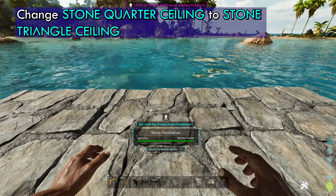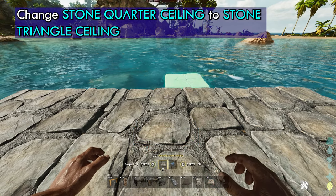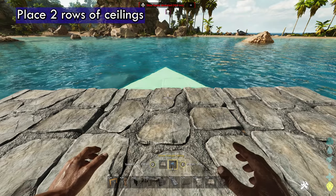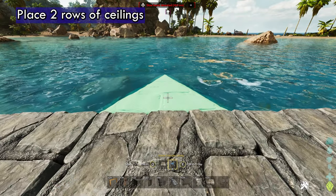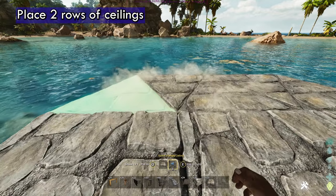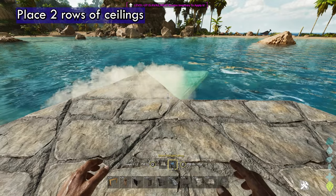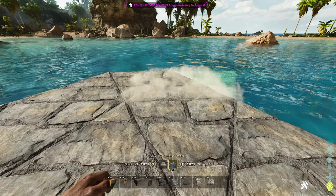You want to move to the front of the boat. You're going to take the stone quarter ceiling and change it to the stone triangle ceiling. You're going to place your triangle here and do a row, then do a second. It should be eight triangle ceilings in total.